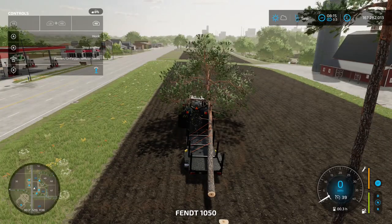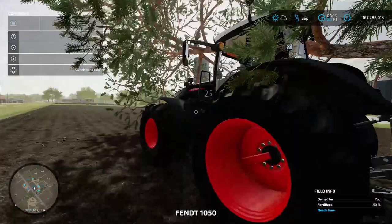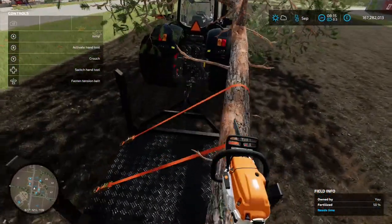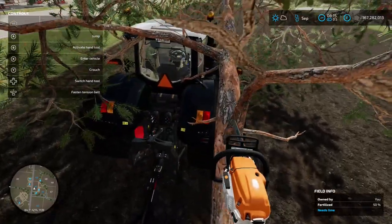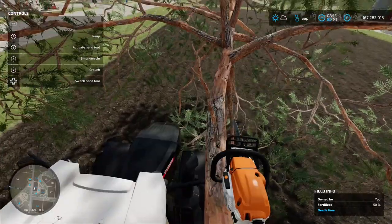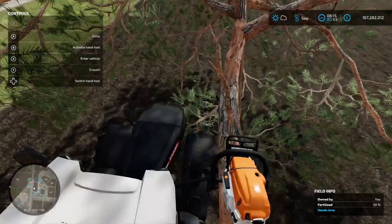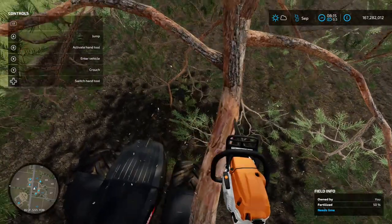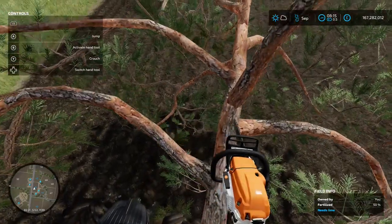We'll strap it down. What we're also going to do is just trim it off, otherwise it looks a bit dodgy going up there. So you just come up the tree like that, like you normally would, making sure you don't fall off. Getting rid of all the branches like that, just being careful not to actually chop the tree itself.